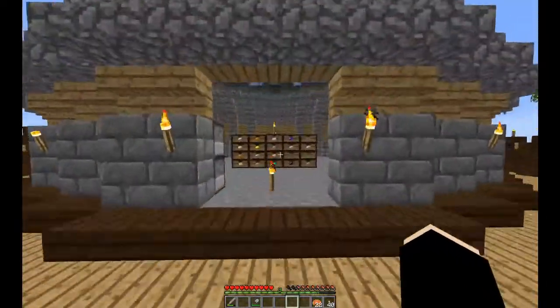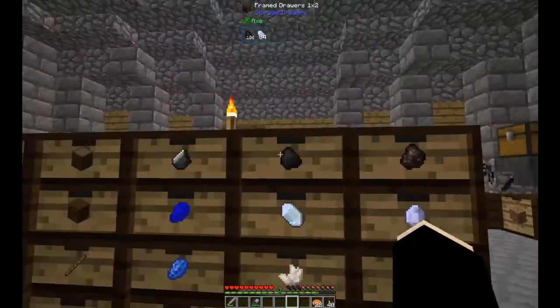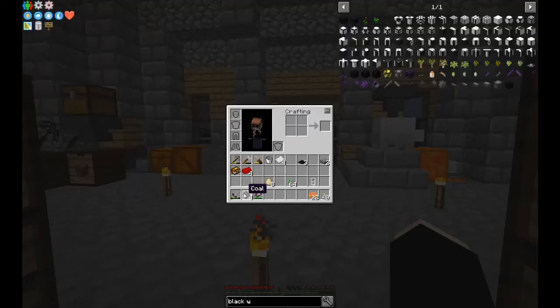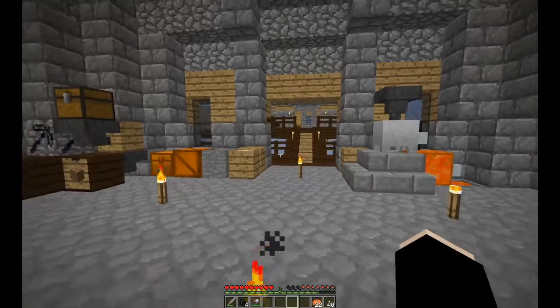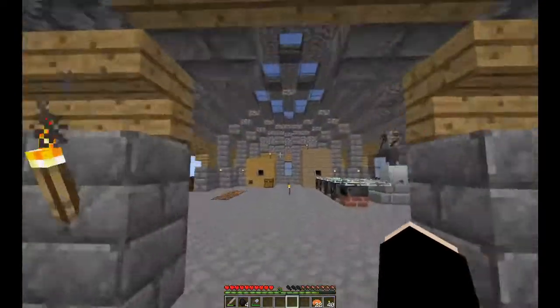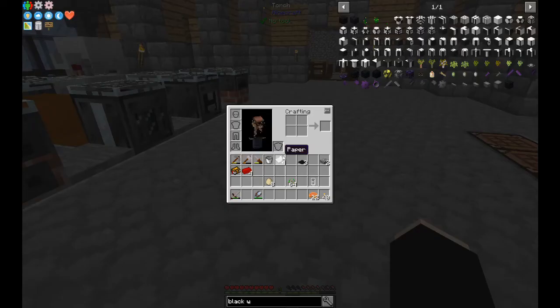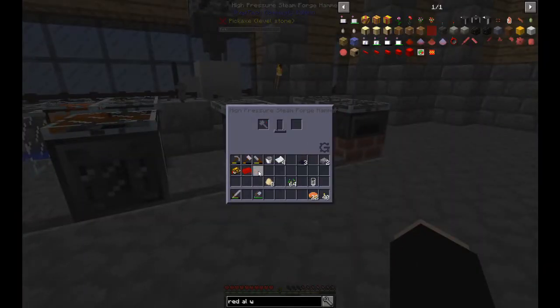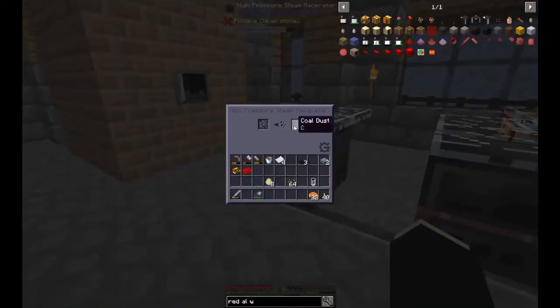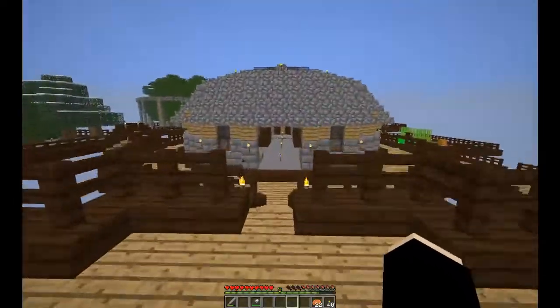We have the carpet, we need coal dust and the red alloy wire. Coal dust comes from the macerator - makes sense. Red alloy wire - that is alloy plate. I'm glad I made more than just one. I'm still not sure if this is going to be enough. The wire cutters - you put the alloy plate in, and one red wire comes out.